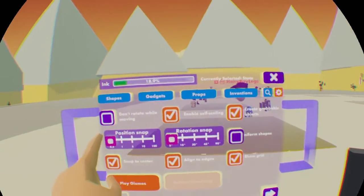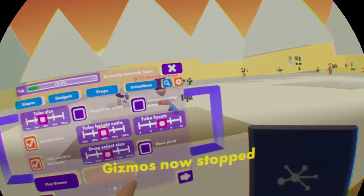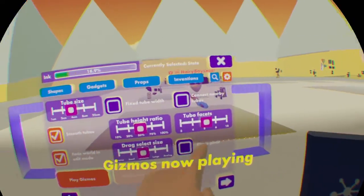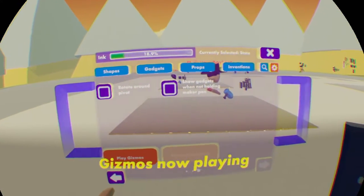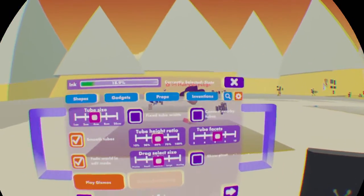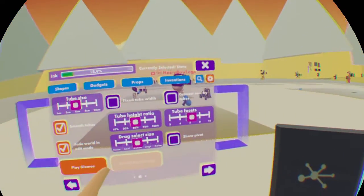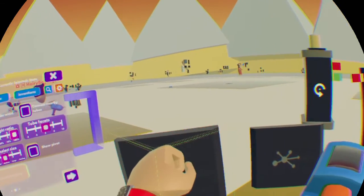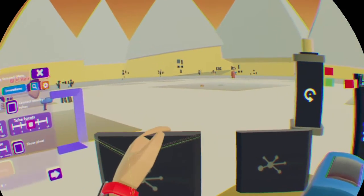So what that is — it's basically the settings for the grid. If you were to turn your position snap to 100, you would see how you could move your object and it would move on a specific grid snap. Rotation snap as well. So you can just use the grid to make your objects more straight and organized.